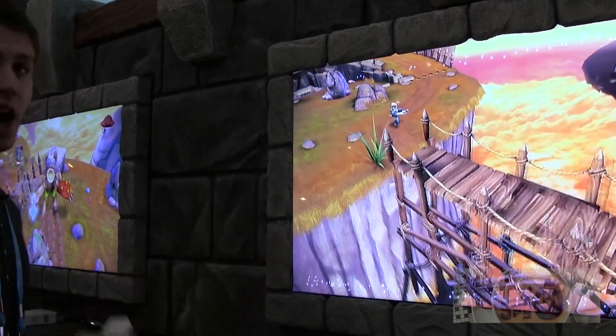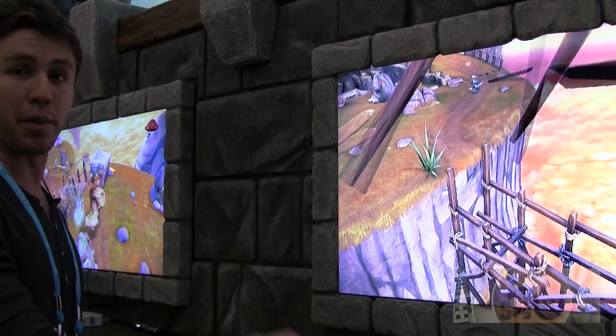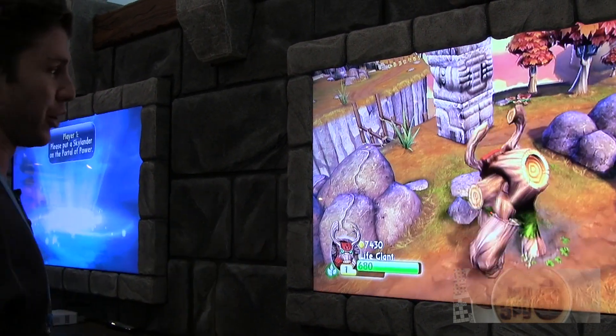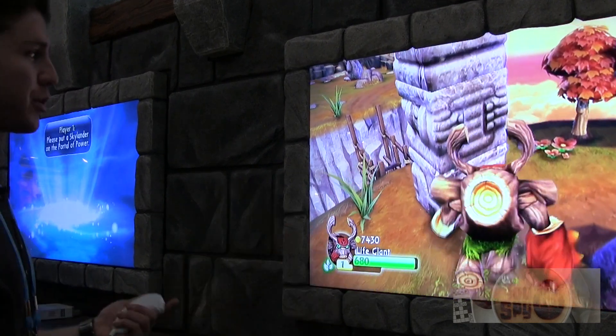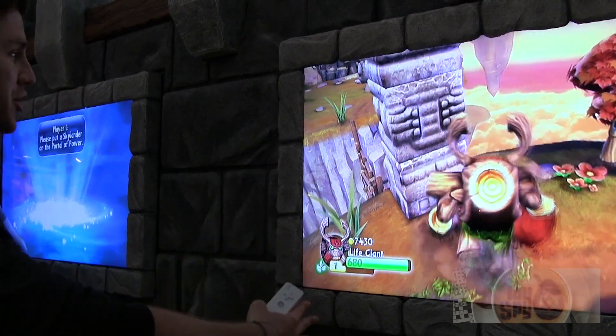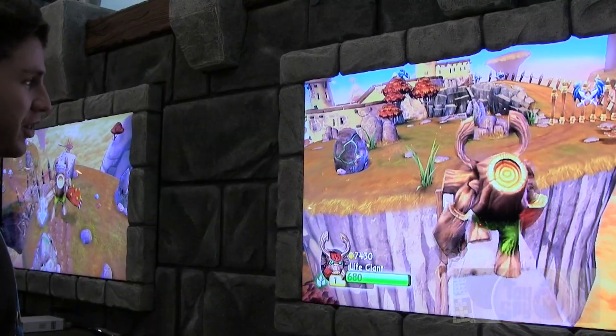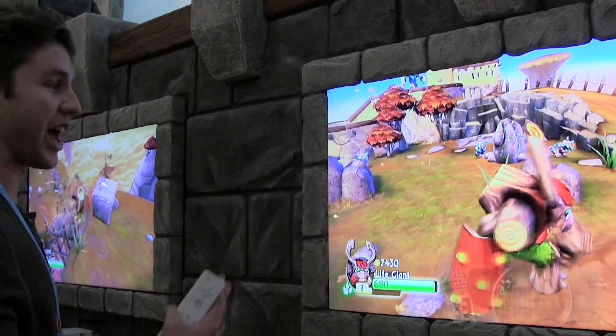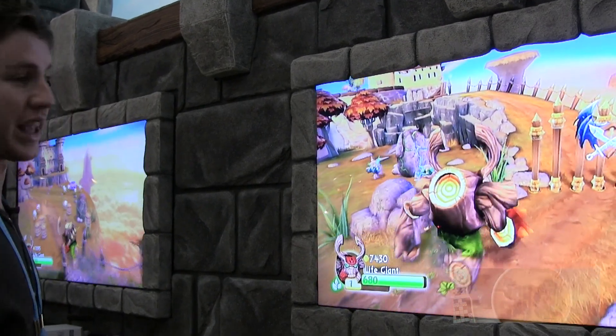If I were to take my toy and bring it over to my buddy's house, even if my buddy has an Xbox 360, the toys work across platforms. Here's an example — maybe with a previous Skylander, you'd have to solve some sort of challenge to get across this bridge. With a Giant, you just make your own bridge. The actual interaction with the environment — you can see when they walk, the ground shakes. You can tell that you're playing with a Giant character. It is a unique gameplay experience.